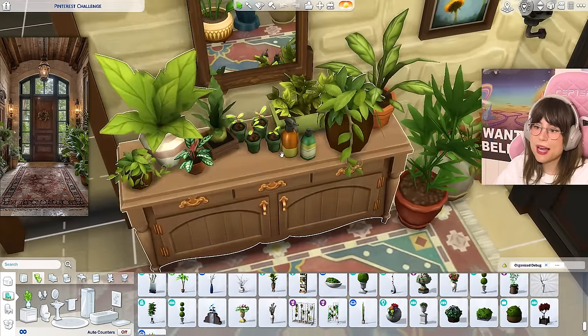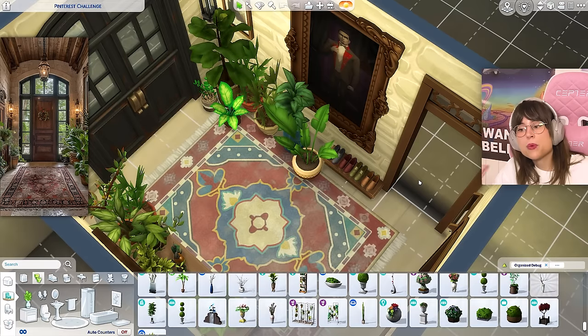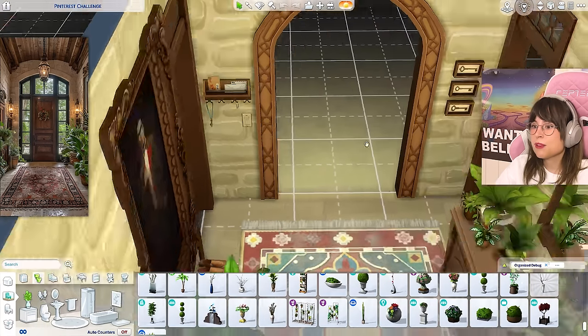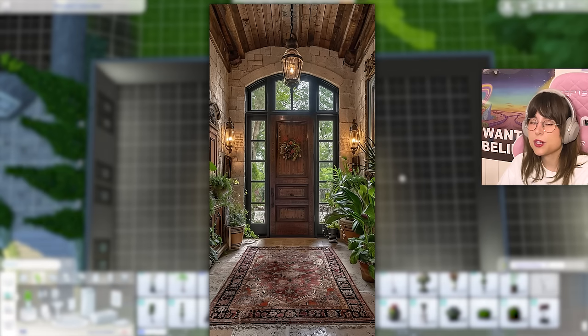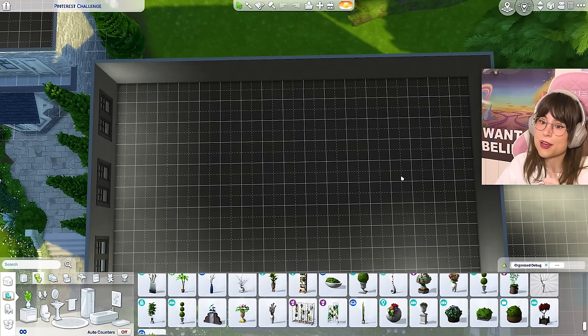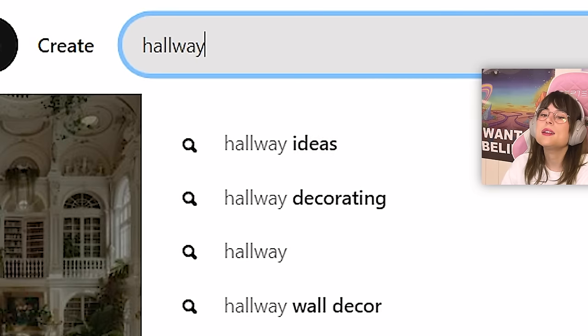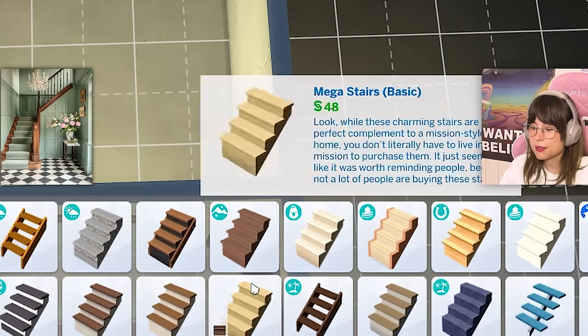I've put in all the flowers and some plant gear — if you're gonna have this many plants you need to take care of them. I took some creative liberties and put in some shoes and little knick-knacks on the wall. Let's move on to the next room. Since this picture doesn't include a stairway and we need one for two floors, I'll search for another hallway image on Pinterest.